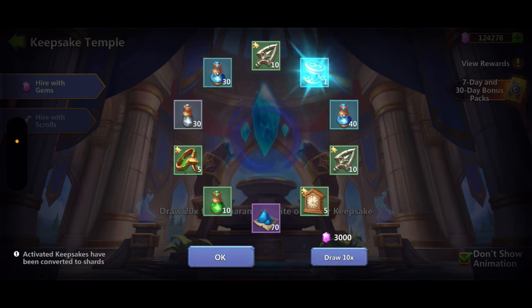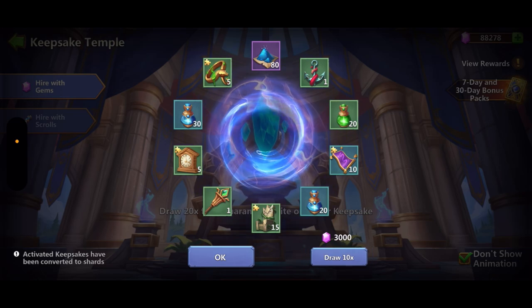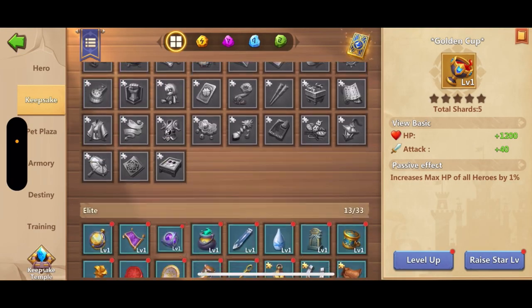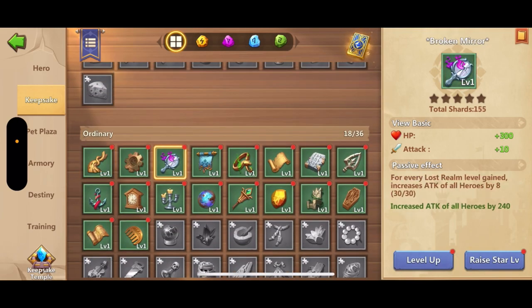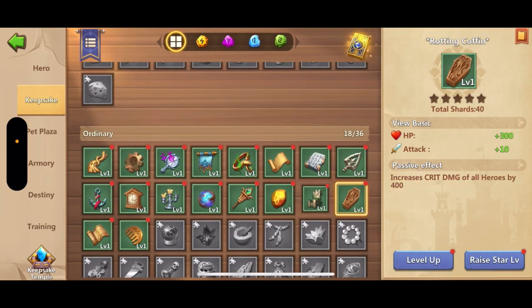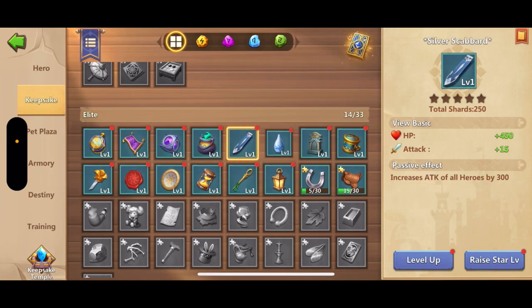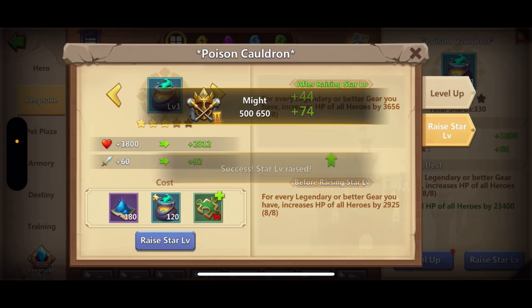Most of the stuff I've unlocked in this video can be upgraded further — it's just going to take a lot more patience and time. Bosses give the blue potions, the green potions, and the gray potions, and they also give dust. I need all of that in large quantities, so the only way I'm gonna get that is by literally just doing bosses non-stop.